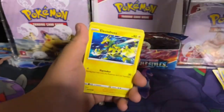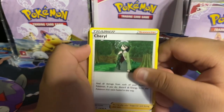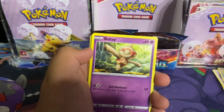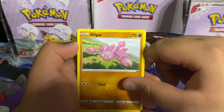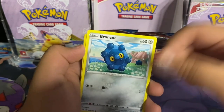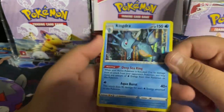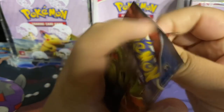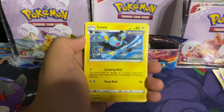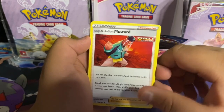Next we got an Empoleon pack art. Here's the code: fighting energy, Rapid Strike Style Mustard — what! — Cheryl, Heatmor, Electabuzz, Boltund, Gligar — what? — Salandit, Bronzor, Bellsprout and a Kingdra holo! Actually we got a Tyranitar pack art.